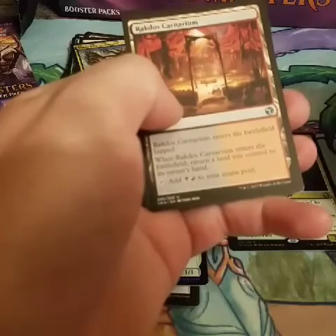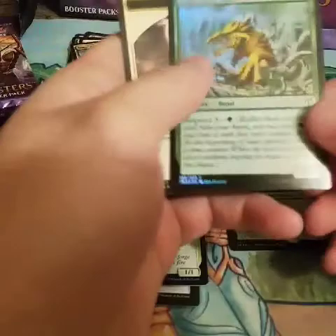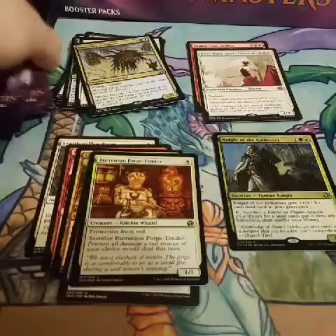Gutter Snipe, Great Teacher's Decree, Ractos Carnarium, and Elish Norn. Our second Mythic is good. Dirkwood Ballath.